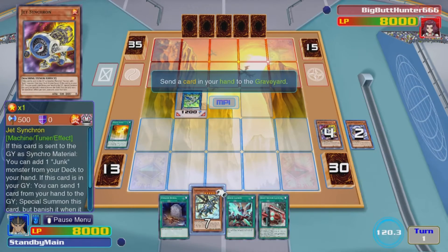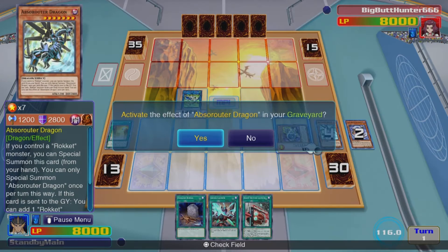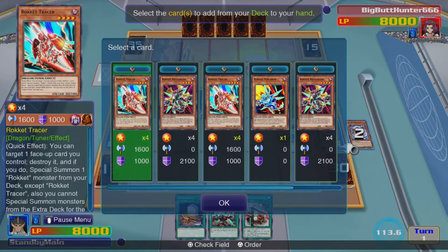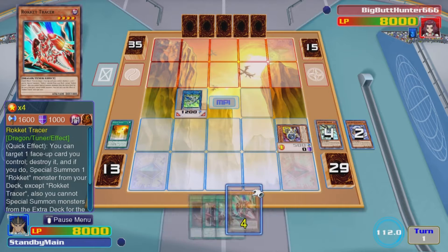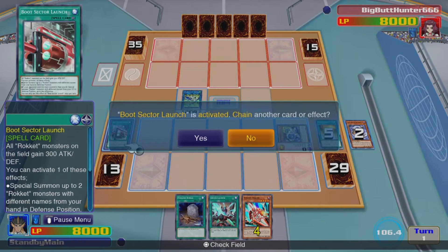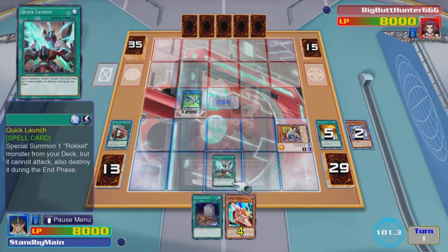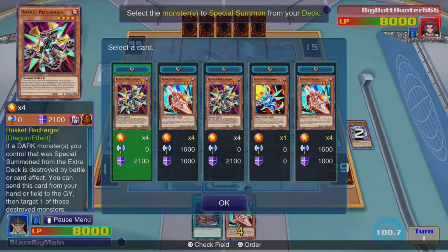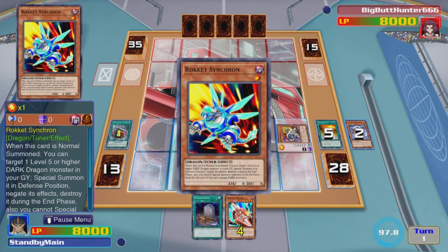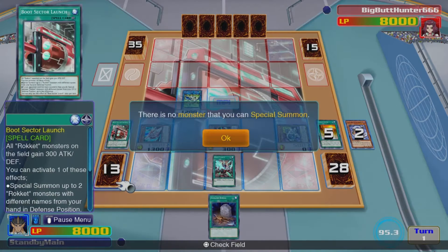When we activate Jetsynchron's effect, we'll discard another card — goodbye Absorouta. Thinking about it, I don't actually need to use Jetsynchron right now, because for the Guard Dragon combo I need two Dragons on the field. I had to use Absorouta's effect to search a dragon, then use Bootset to Launch to activate his effect and summon that dragon to the field. Bootset to Launch is pretty good — he can either be a Monster Reborn or a double summon, which is crazy. We activate the effect and chain Quick Launch to it, summoning out Rocket Synchron and Rocket Tracer, allowing us to go into our card Dragon Plane.